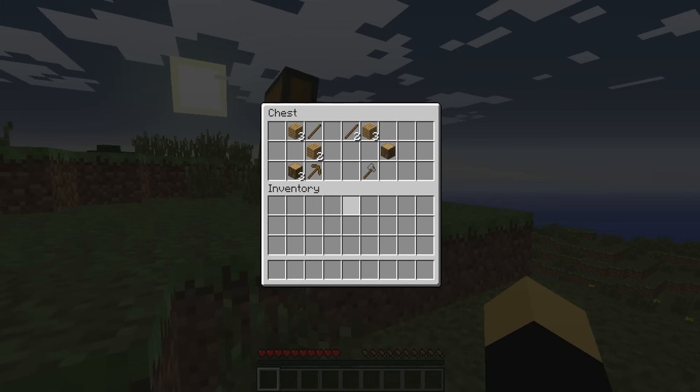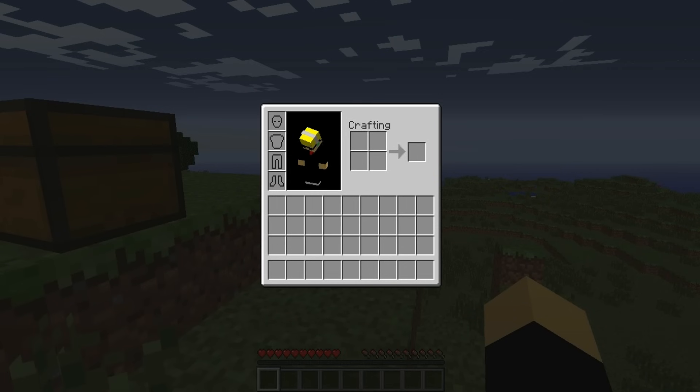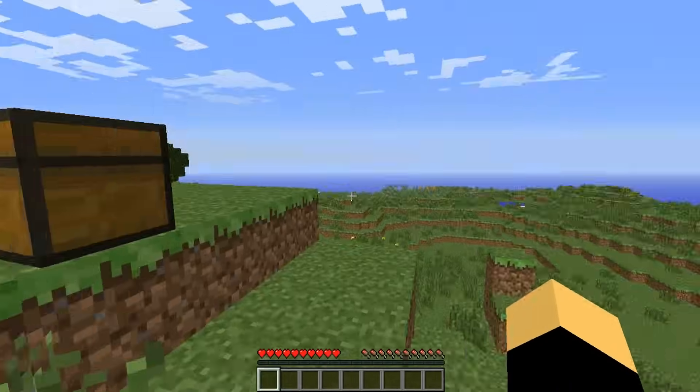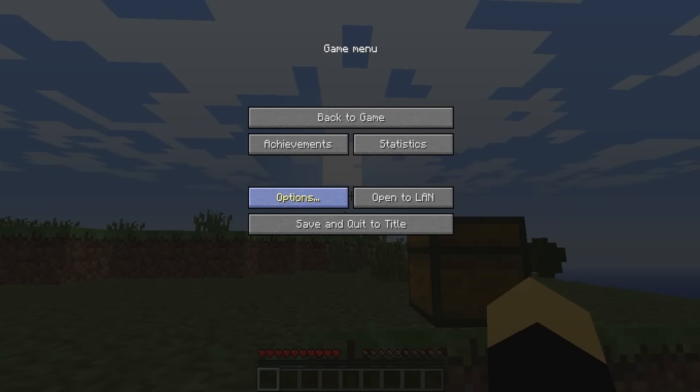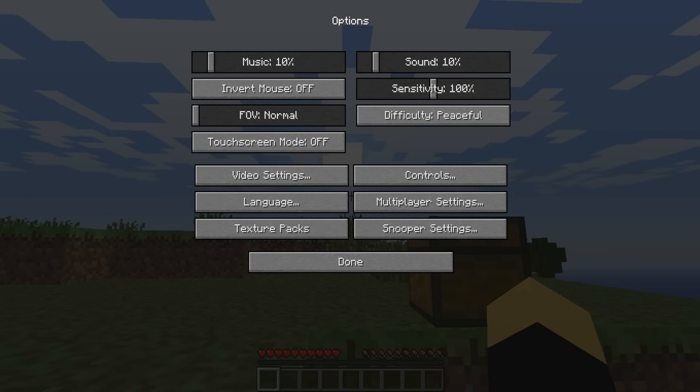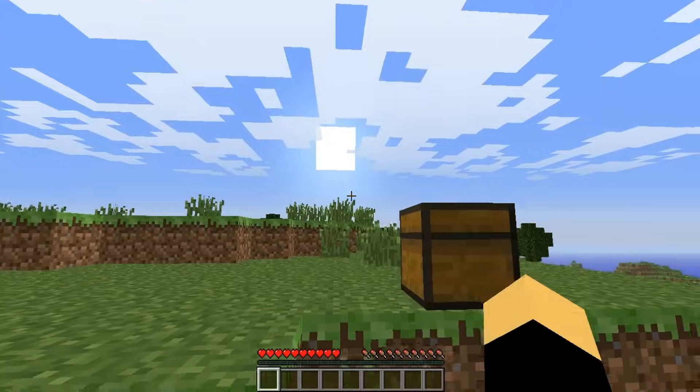Once you get into the world, as you'll notice there's a chest here. Let me go over the controls really quickly. You can use your mouse to turn and see where you're looking. You can change the sensitivity right here — you can change this to make it more sensitive or less sensitive.